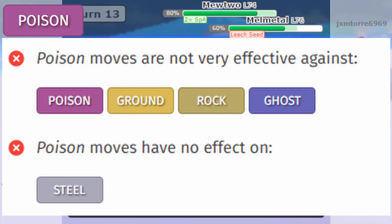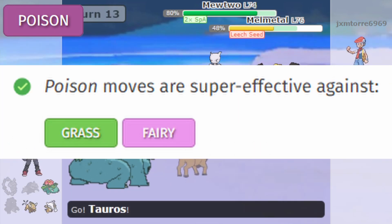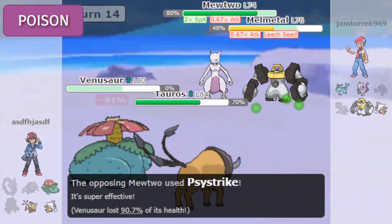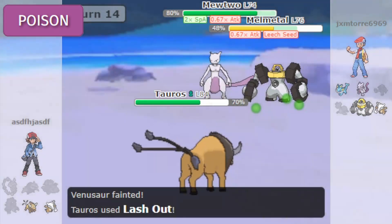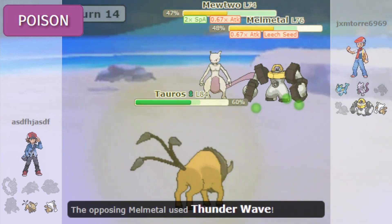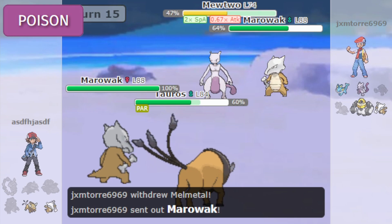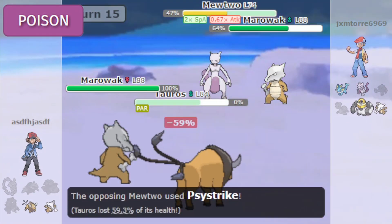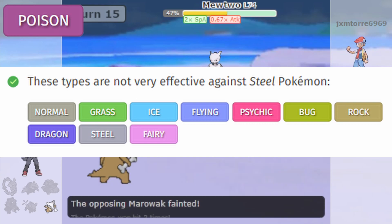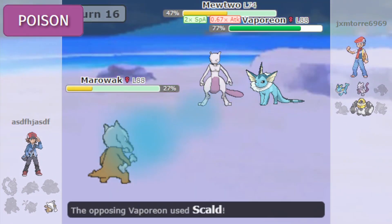Poison types are not very effective against four types and have no effect on one. The typing has two strengths — grass and fairy — and two weaknesses: ground and psychic. My problem with the typing is that steel, ground, and psychic types are common to run into in almost any competitive format. Fairies are common as well, but I feel like you get more benefit running a steel type on your team instead of a poison. I prefer steel over poison type — looking at the resistances steel types have, it's kind of a no-brainer, and at the end of the day they're both weak to ground, so I'll go with steel.